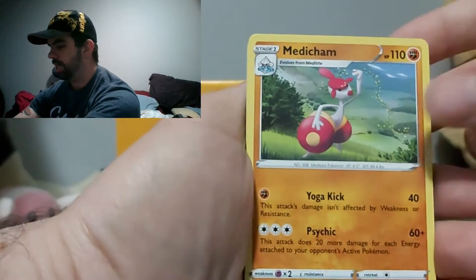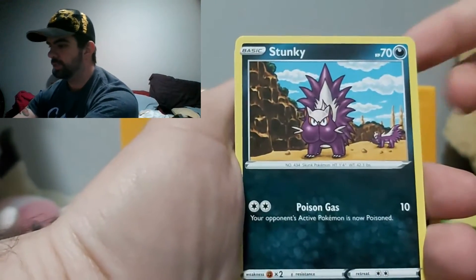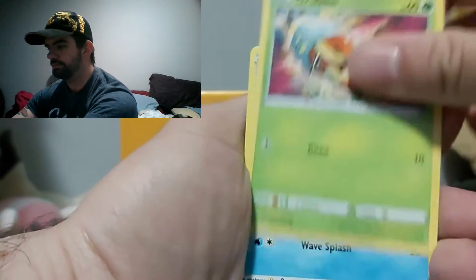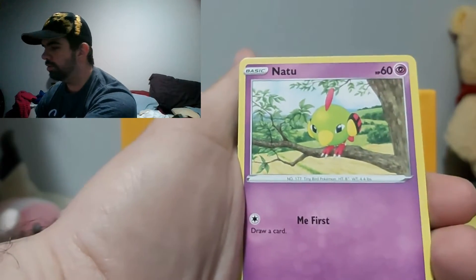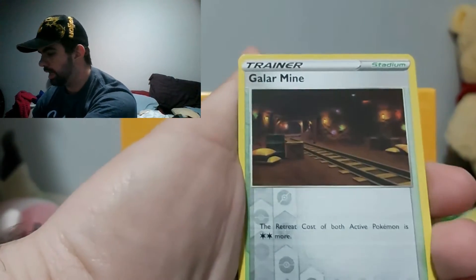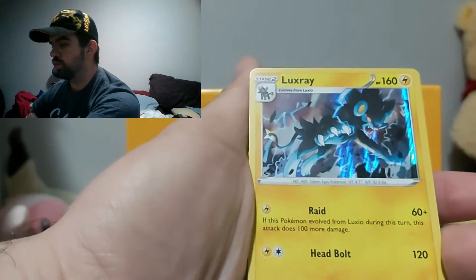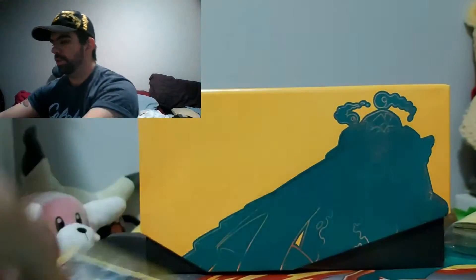Tranquill! Medicham. A Morgrem. Stunky — funny skunk. A Grubbin — Grubgrub. Wingull! Natu! How do you do? A Barboach. The Galar Mines. And — woo! Luxray! Yay! Holographic! I'm gonna put that over there.